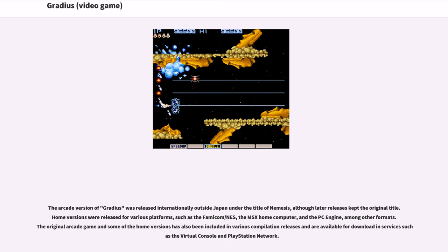The arcade version of Gradius was released internationally outside Japan under the title of Nemesis, although later releases kept the original title. Home versions were released for various platforms, such as the Famicom/NES, the MSX home computer, and the PC Engine, among other formats.